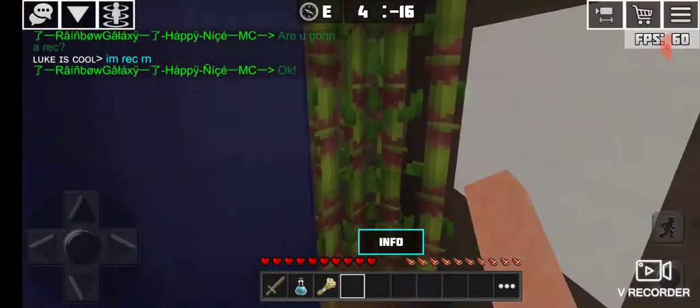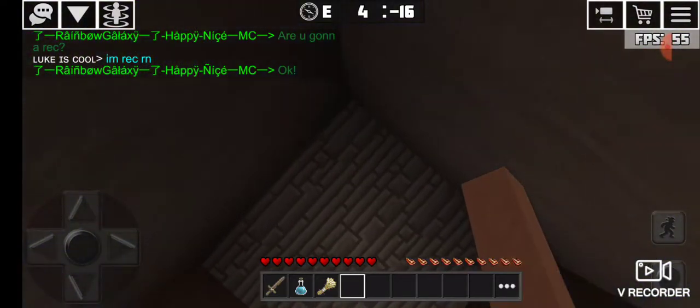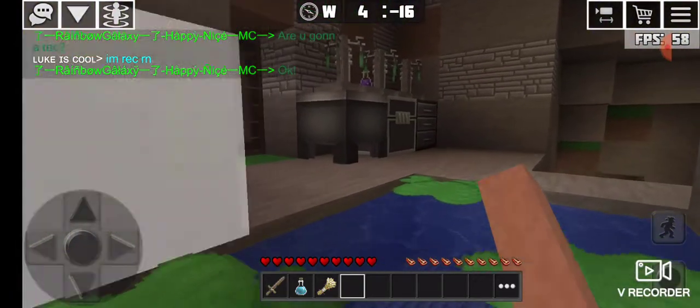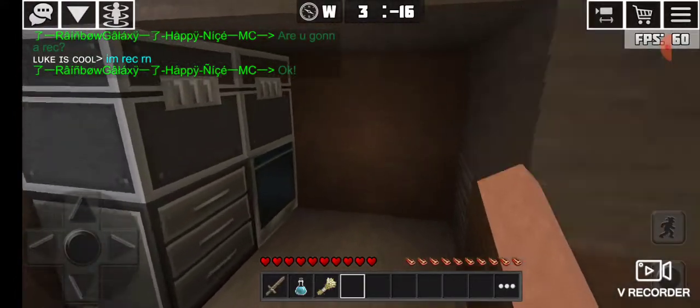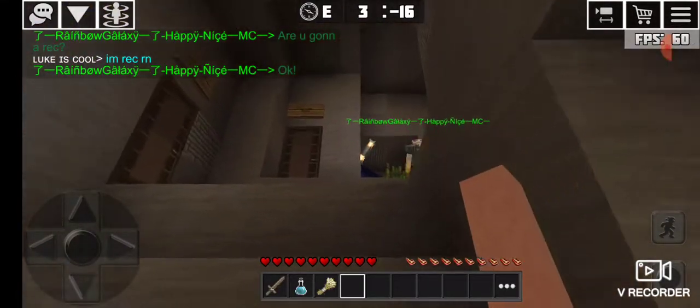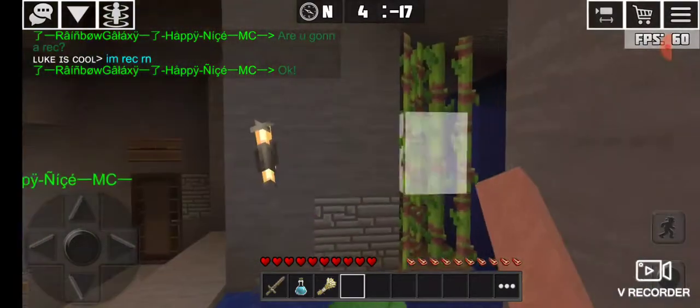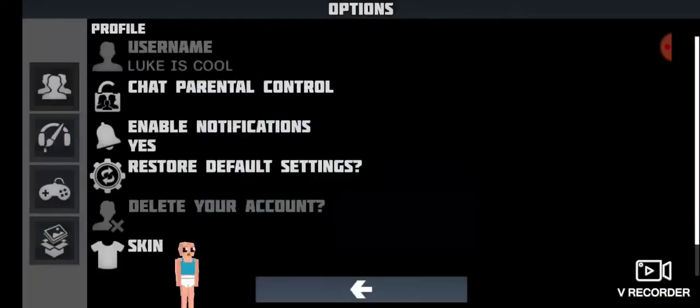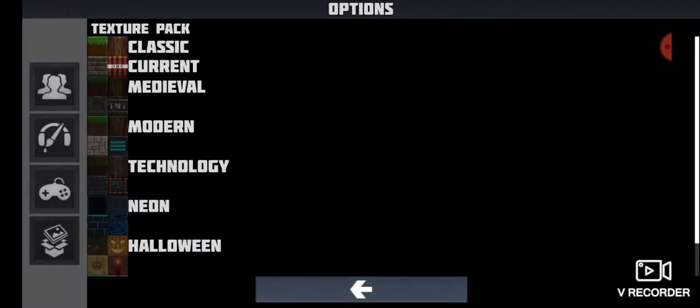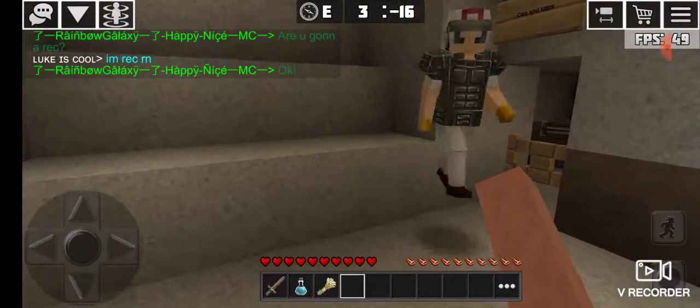Okay, so let's explore. This is the sugar cane farm, and this is the modern texture pack that we are going to have for season 3 — I'm really excited about it. I'm going to change it back to classic, and things do look a lot different.